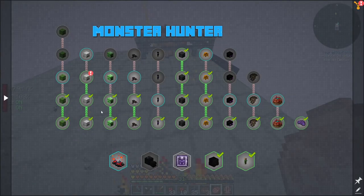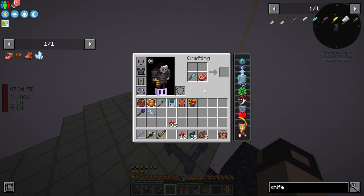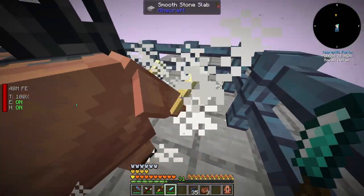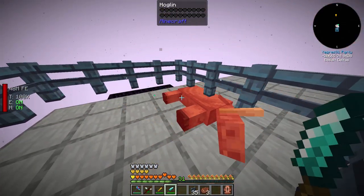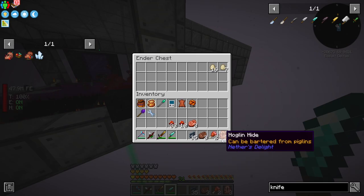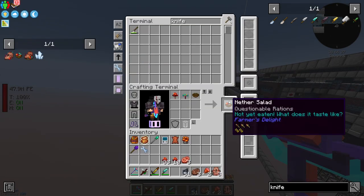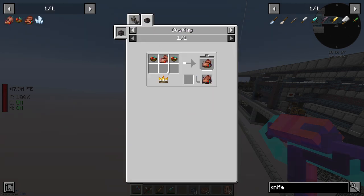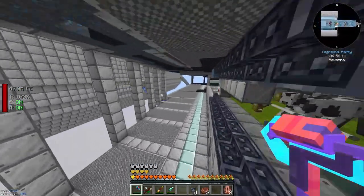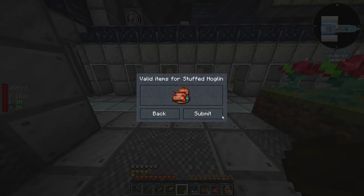We need hoglin loin - maybe by killing them with a knife. I don't think that's - oh, absorbed by the hopper! Yes, we did get the hoglin loin we needed - perfection, perfection. Then we need to craft a raw stuffed hoglin. We need two never salads - one, two - perfection. Then stick that inside the cooking pot. The stuffed hoglin is ready - let's hand that in.